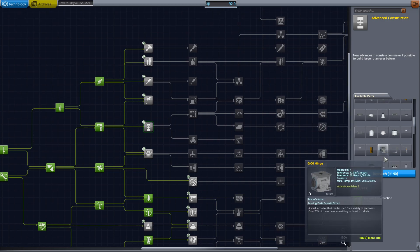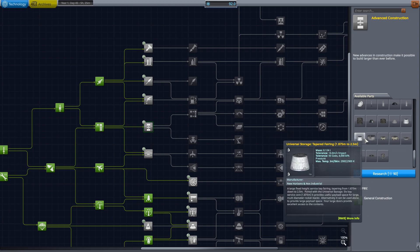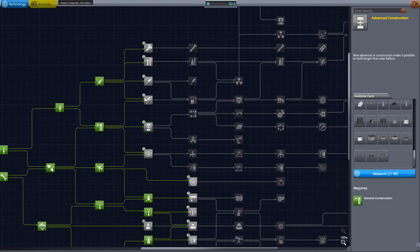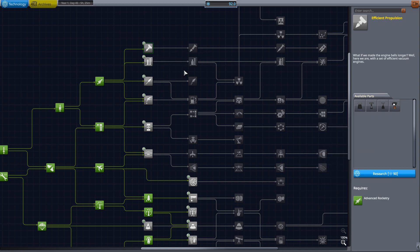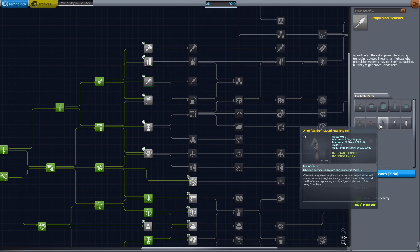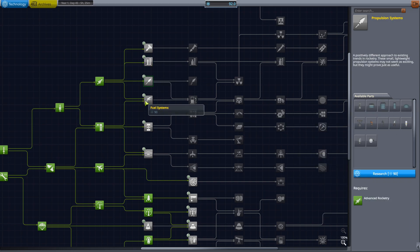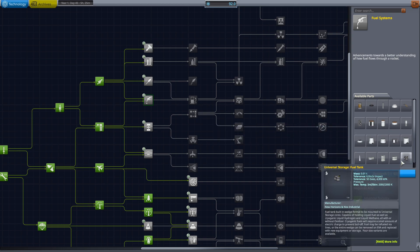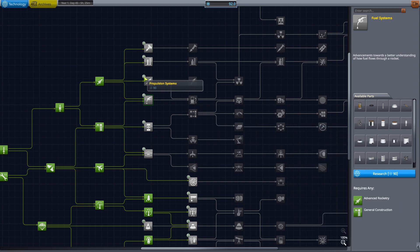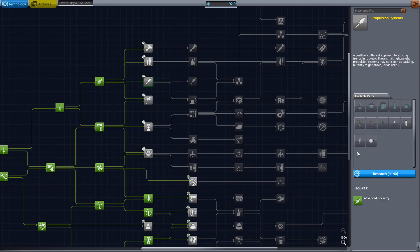So we could potentially go into... Bounce construction will give us some of the basic servo parts. Fishing propulsion will start to give us some bigger engines. We've got lifters for really big engines. Propulsion systems — that's probably what we're going to take. Oil fuel systems give us some bigger tanks. We're going to go for propulsion because it gives us small engines.